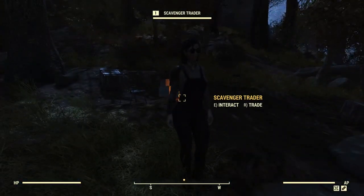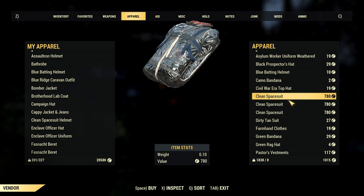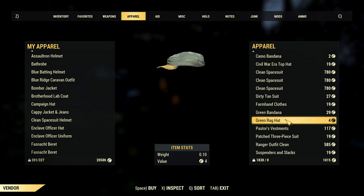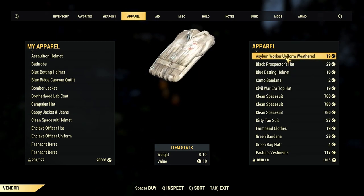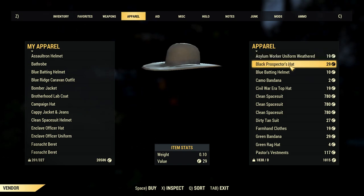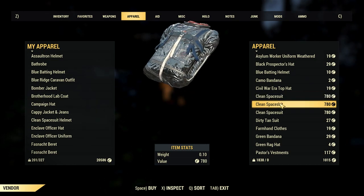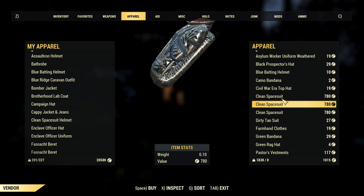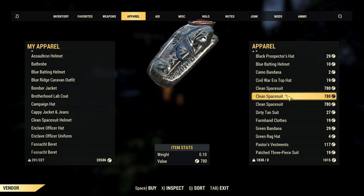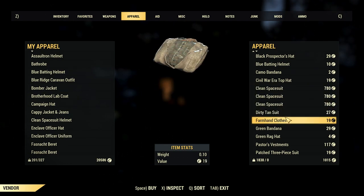Alright, so I found a new scavenger trader that sells apparel, and we have three clean spacesuits here — not the one I want. It actually also has the asylum worker uniform — I'd be surprised if it was the red one, that would be amazing. Clean spacesuit, three of them — you can sell these because they are semi-rare. I haven't seen them in any player vendors yet, so this is a good thing if you want to build a shop with rare clothing.